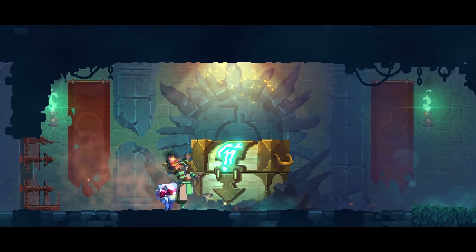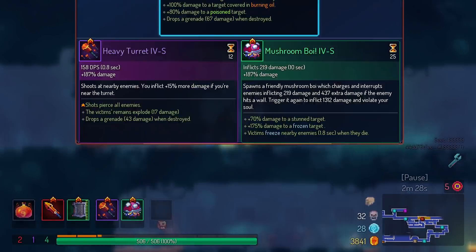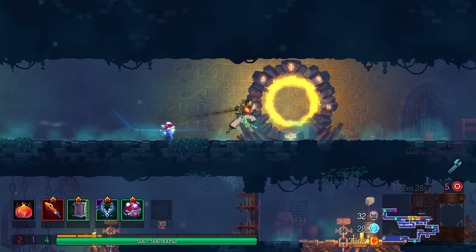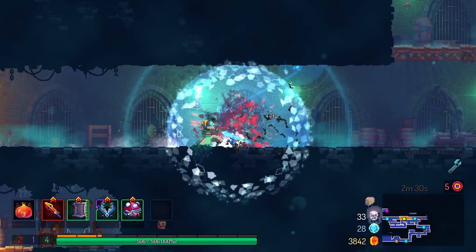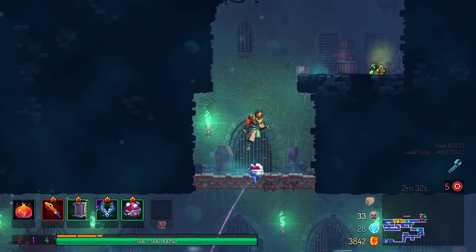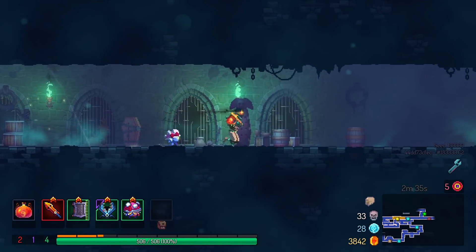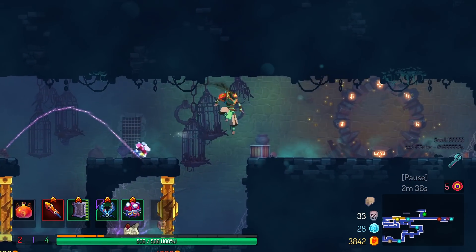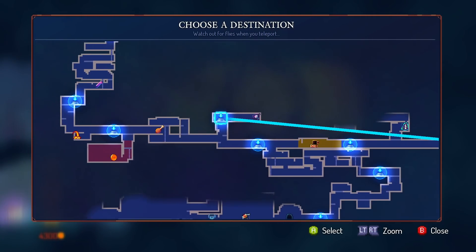I'm going to kind of play this one by ear and see if chat has anything to say in terms of good builds I should be going for right now. Yes, Mushroom Boy — my actual human. I use him a lot, but that's because he's a very, very good boy who does good damage and also does good knockback too, which is just useful by itself.